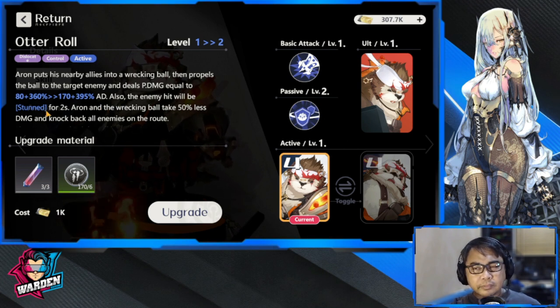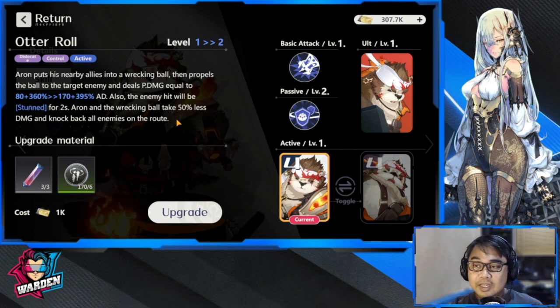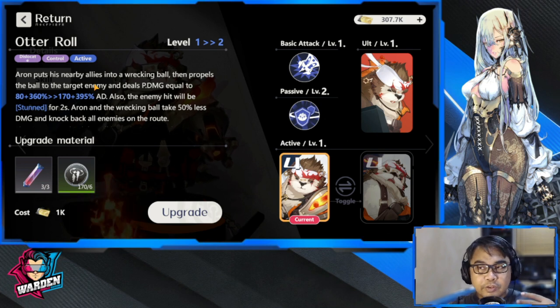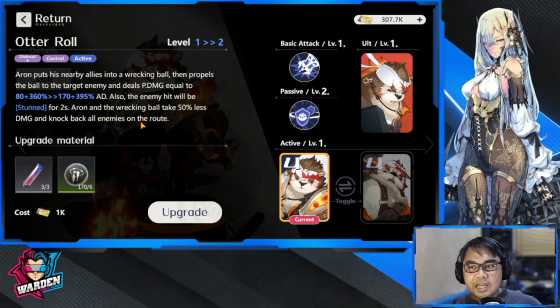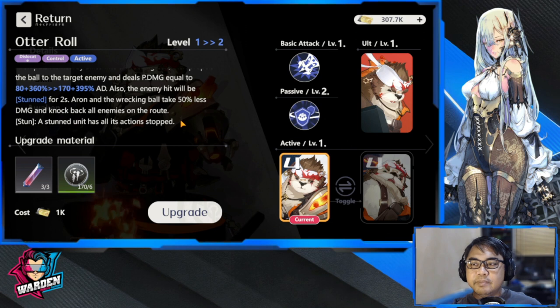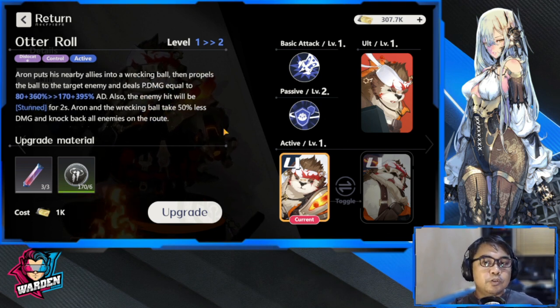The enemy hit will be stunned for two seconds. This skill is perfect whether it's PVE or PVP. For PVP, this is going to be a headache of a skill because you're going to be going through the defense and hitting the softer targets at the back. Inside the Wrecking Ball, Aaron and allies take 50% less damage and knock back all enemies.